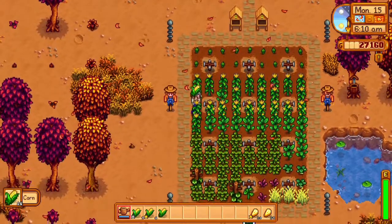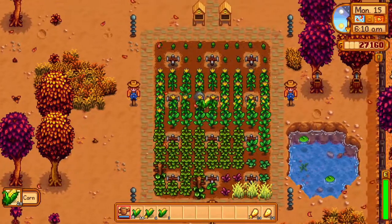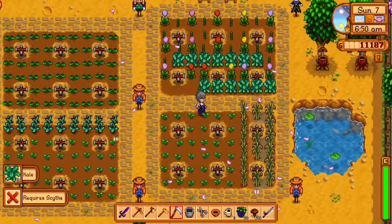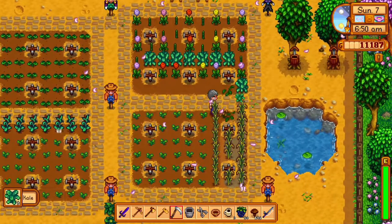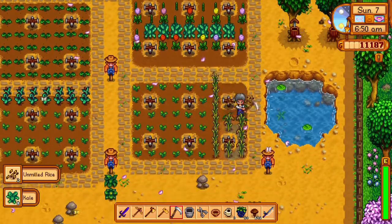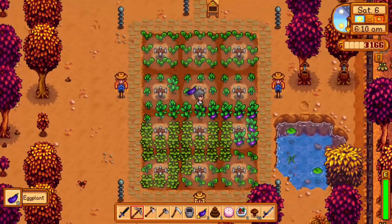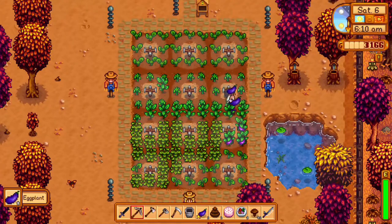Corn is grown and harvested in the summer and fall. It costs 150 gold, takes 14 days to grow, and gives you 10 farming experience. Rice is grown in the spring: 40 gold, 8 days, and 7 farming experience. Eggplant is grown and harvested in the fall: 20 gold, 5 days, and 12 farming experience.